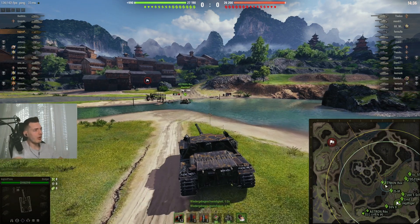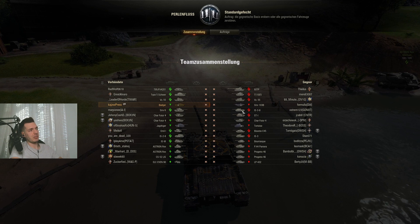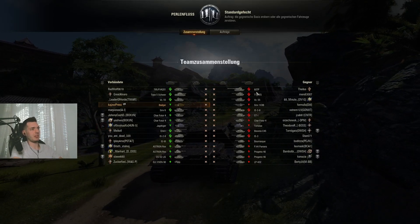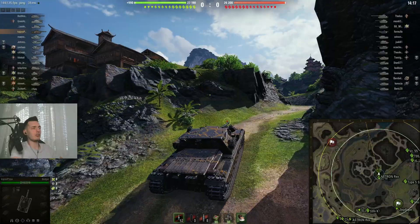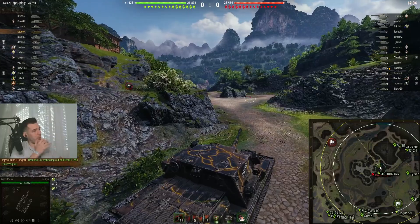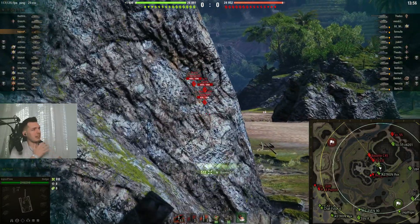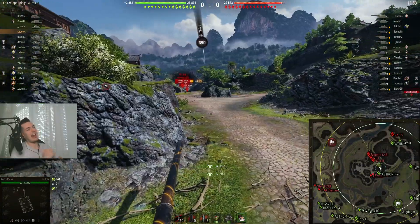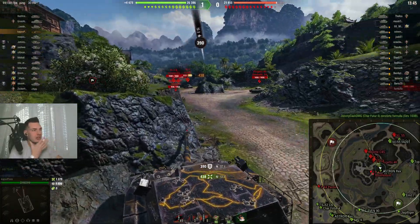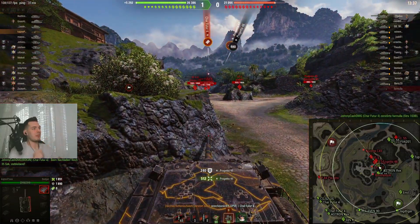Here we are playing Pearl River in the Badger. The matchmaking is fantastic for us — 26,000 HP, tier 8 up to tier 10, no artillery, only two TDs. I decided to go middle because they have a lot of tanks with good turret armor and decent gun depression — lots of paper targets. The Bourrasque has already taken the middle. The Bisonte shows up and takes a big hit — 512. The ST-1 comes in and the machine gun nest just starts working, dishing out so much damage while bouncing shots.